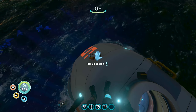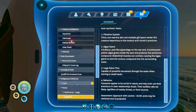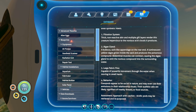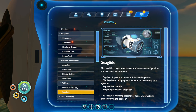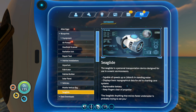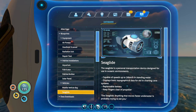Pick up beacon. I don't know why I need that. Let me do some reading. Sea glide - vehicles. There it is right there. We're about to make it here in a second. The sea glide is a personal transportation device designed for use in oceanic environments. Capable of speeds up to 36 kilometers per hour in standing water. Displays basic topographical data for aid in charting cave systems. Replaceable battery - that means these other things maybe don't have replaceable batteries like a flashlight.